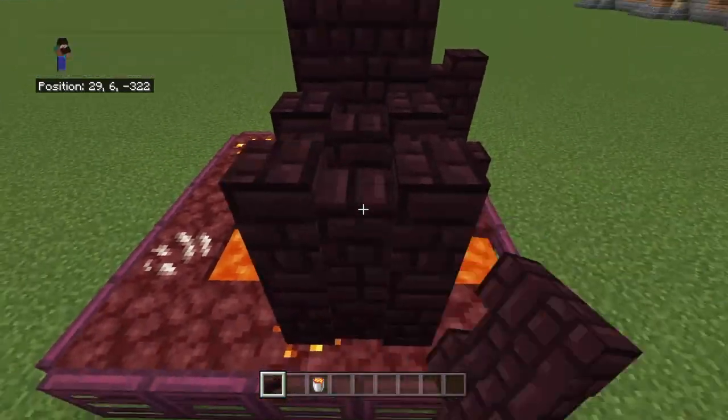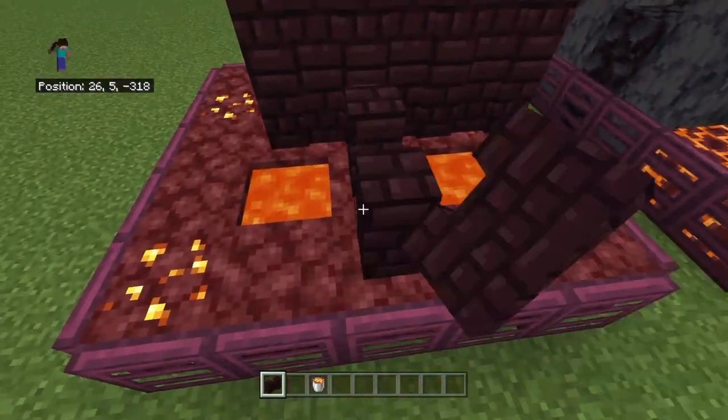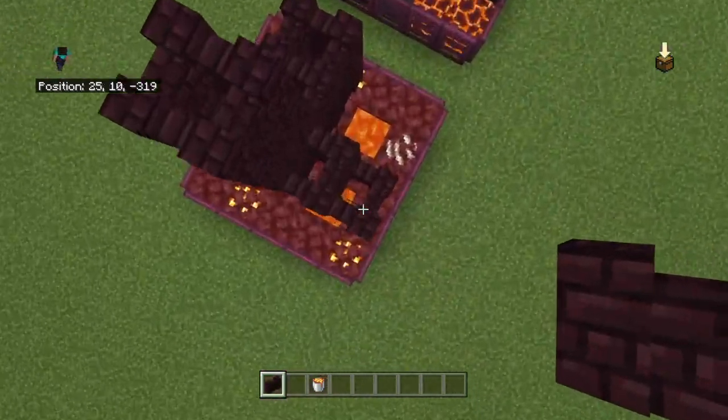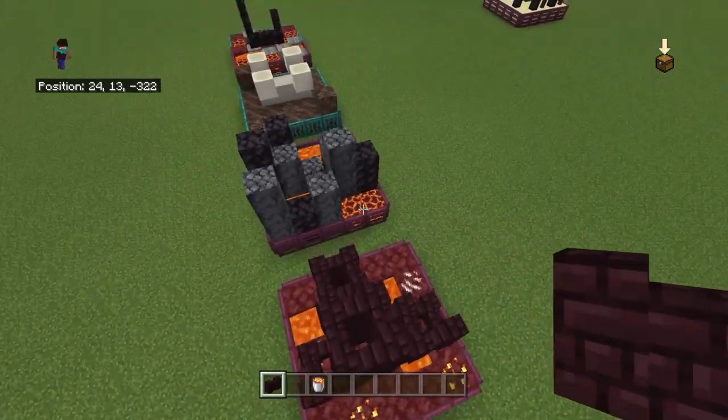So you get that. Then over here in this front area come one, two — bring that two blocks high. For the third one come one, two, one, two, one, two, and stop here. And then you are done with the nether brick fortress.